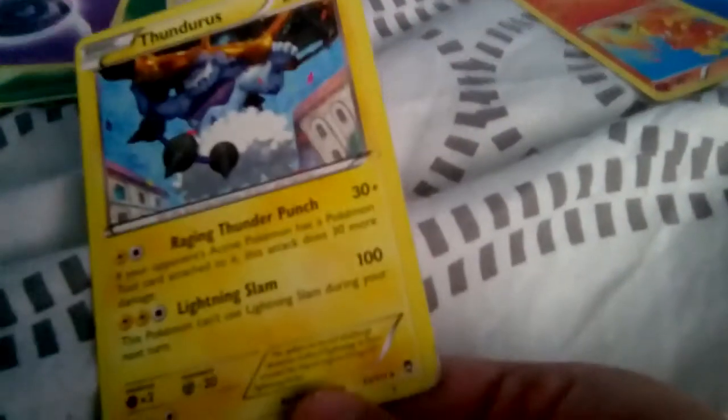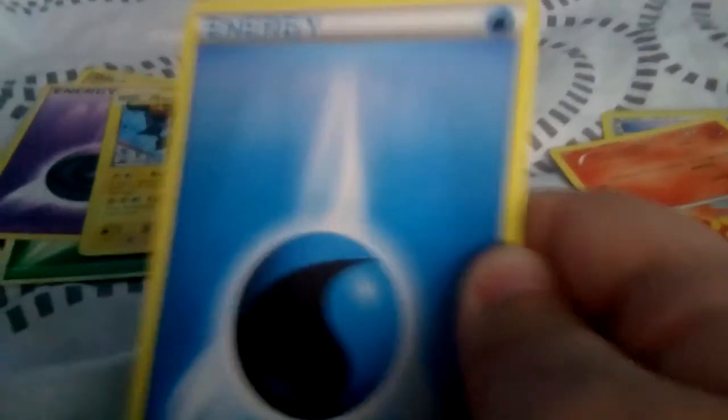I've got a few more in here, let me just get them out. I've got Onyx and Cherubi and a life energy ball. And there's a Thunderus that Alfie gave me, a water energy type, and Magma.